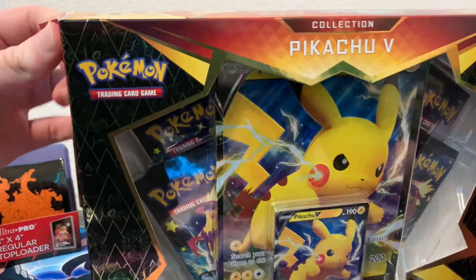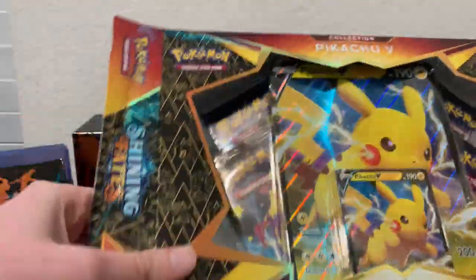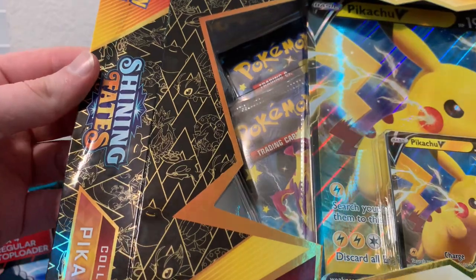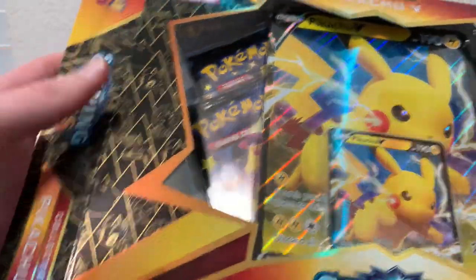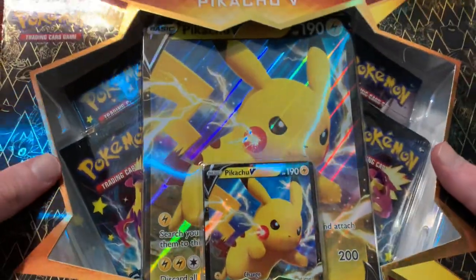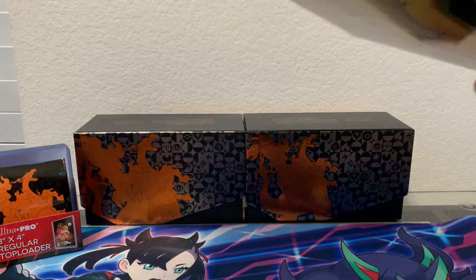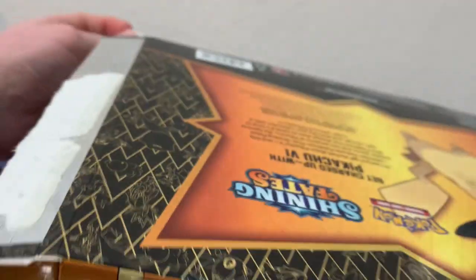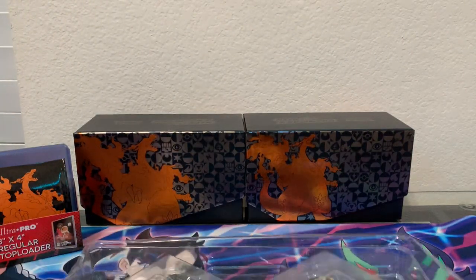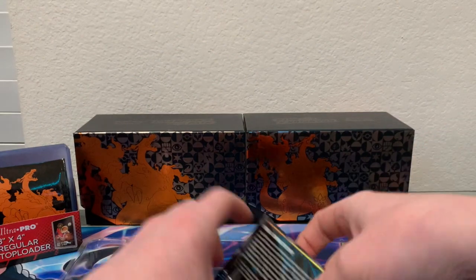I'm going to go ahead and crack into this — the seven times I've started and undone this video can no longer be undone because I have officially cracked open the box. They have some great card arts on there: Celebi, Volcanion, Dreaded, all the cards from the set you can pull — there's a Charizard right there. Pretty cool stuff, I really like the box. Very excited this is finally out — it's been kind of chaotic wondering if we'd be able to get our hands on it.